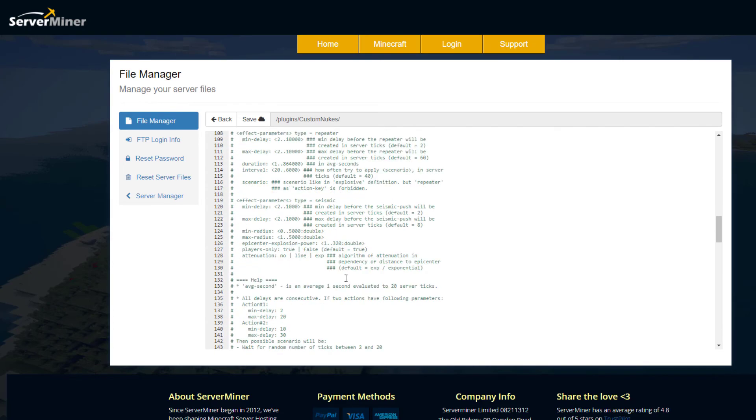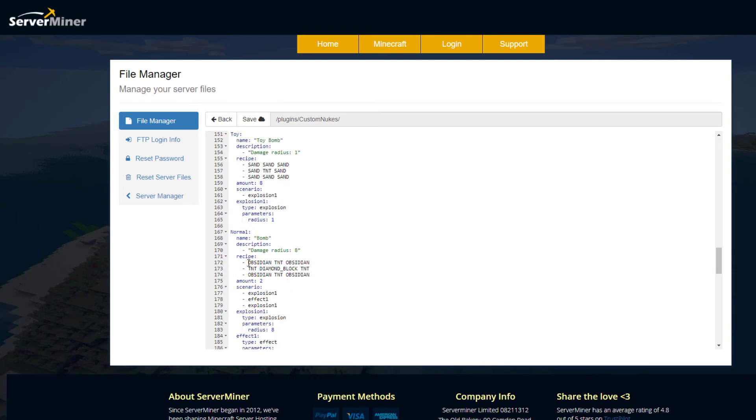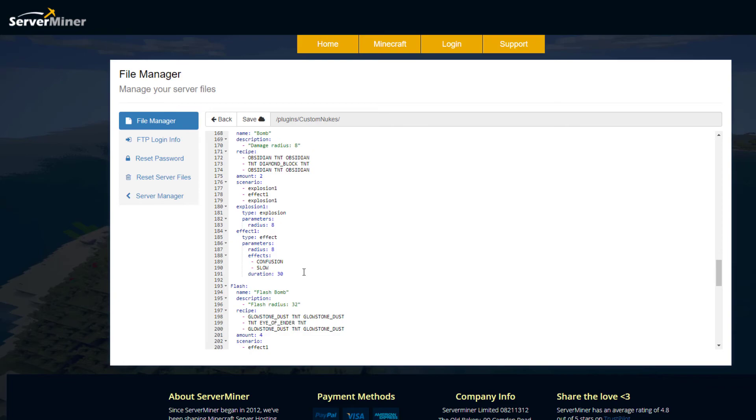Scrolling down to the first section, here is the toy bomb. You've got the name, the description, the recipe — which you can change — the amount it gives you when you craft it, and then the scenario. It's going to be scenario one, explosion one, and the radius is going to be one. Then we have the normal bomb, which is slightly bigger — it has a damage radius of eight and gives you effect one as well, which is why I had to drink the milk. You can see the recipes here and you can change those if you wanted to.